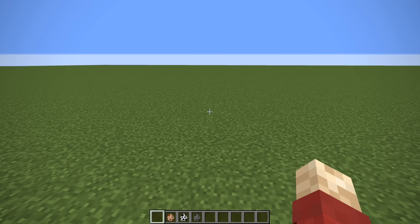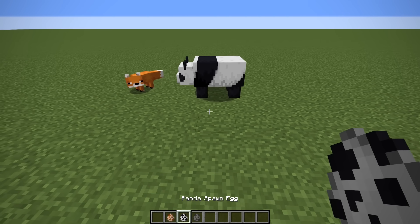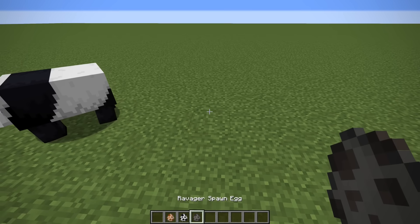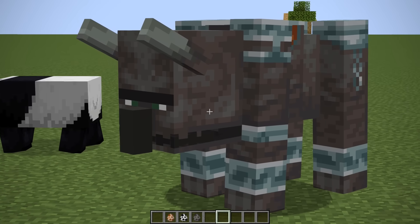In the new 1.14 update, three animals were added that I feel could be classed as pets. They are the fox that squeaks along, the panda, which kind of makes some odd noises and sneezes, and, believe it or not, the ravager. It's a very unique mob, and I gotta say, it's pretty, pretty handsome looking.